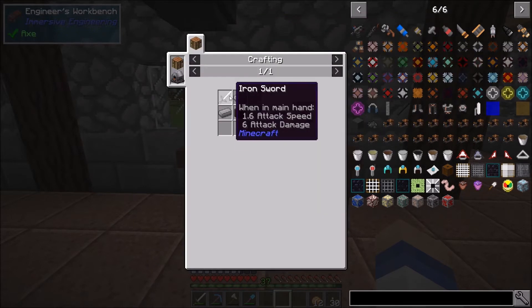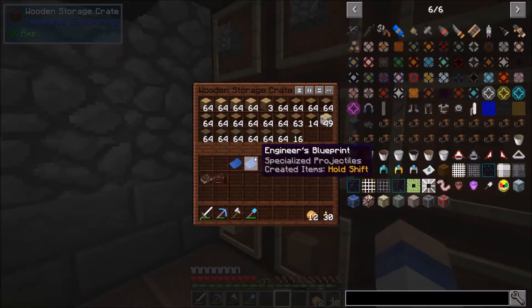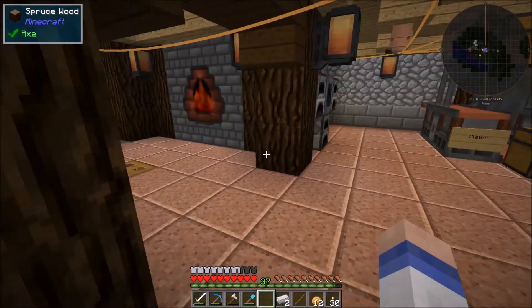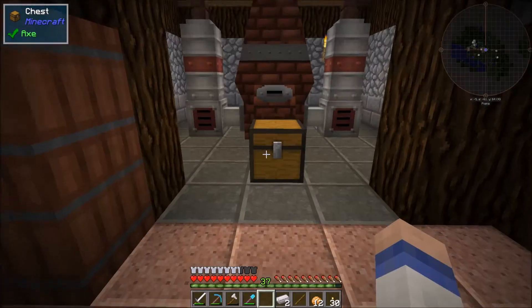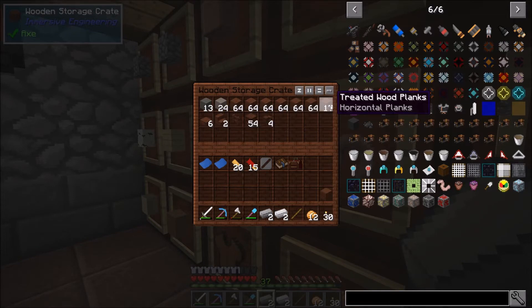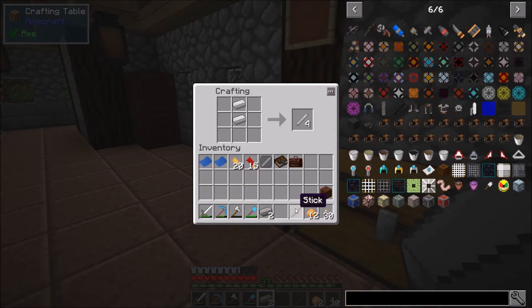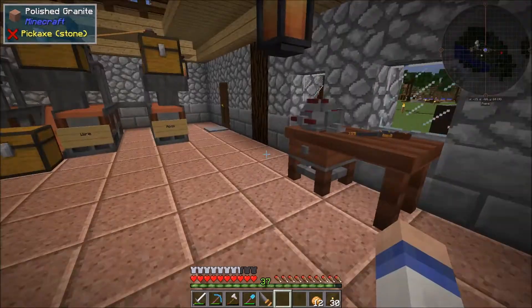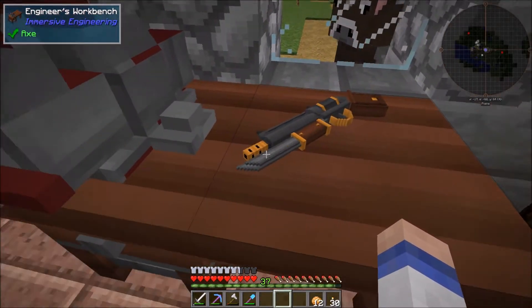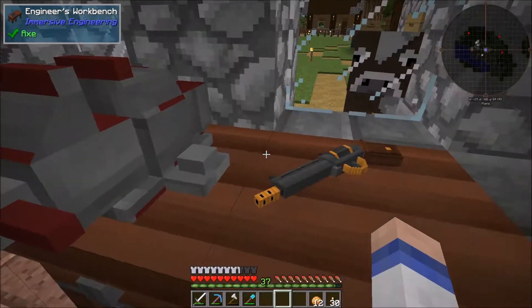So let's make a bayonet — 2 steel, 1 iron sword. So we're going to need a stick, 2 pieces of iron, and 1 sword. Let's just do the sword first because I don't think it will let me use that one. I think it needs to be a new one. Yeah, it needs to be a new one. It's a bayonet. So now I can stick the bayonet on it. And if you look at the picture you can see the bayonet underneath now. If I take that off, the bayonet has gone. How cool is that?